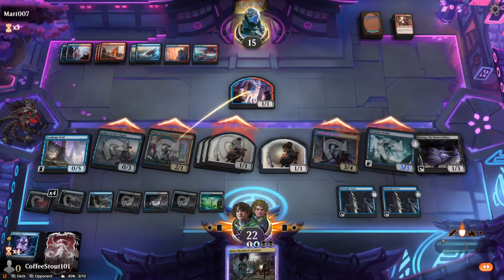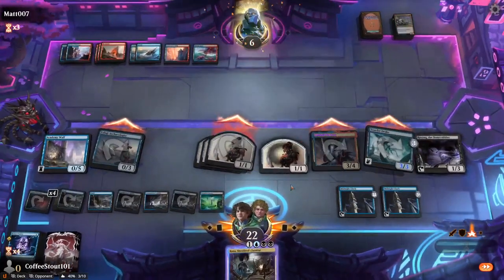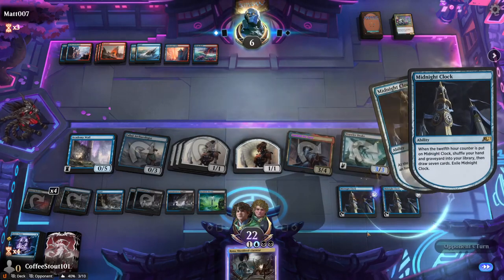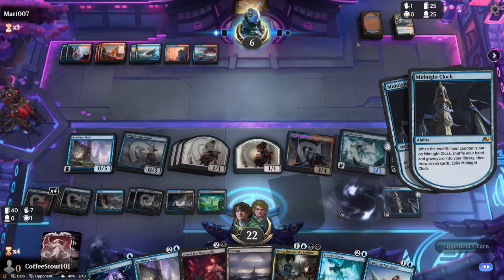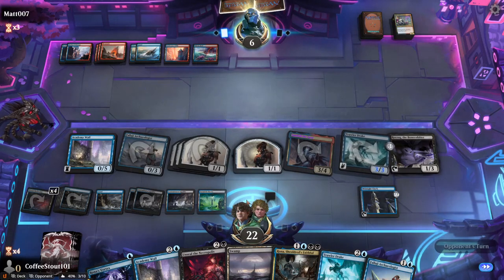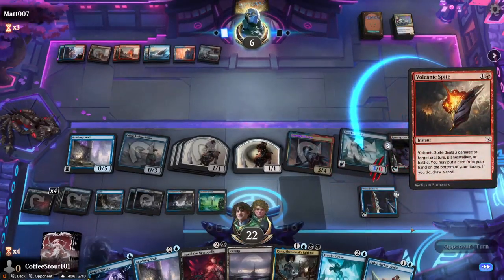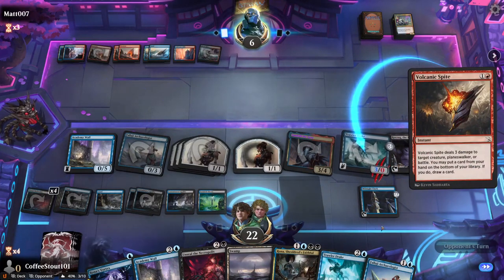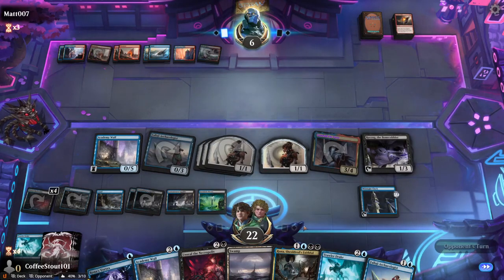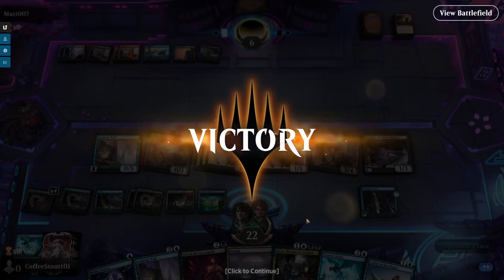I don't see any reason not to swing. Guess he is going to block the Third Path Iconoclast — totally fine. Everything is expendable, remember that — good life lesson. Let's draw seven new cards. I love that, that is fantastic. Kills the Drake — that's fine. And he cycles. I don't know why he is still here, guys — this game has been over for a long time. And he is finally out. What a way to finish it off, man.